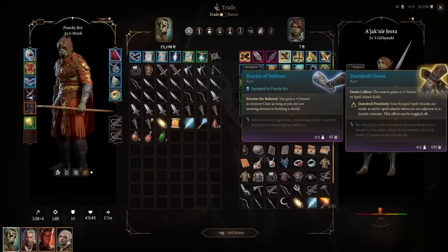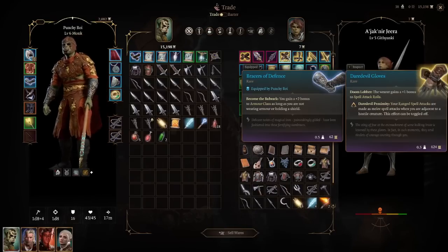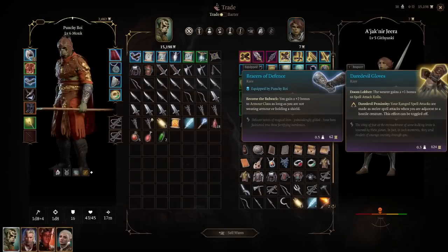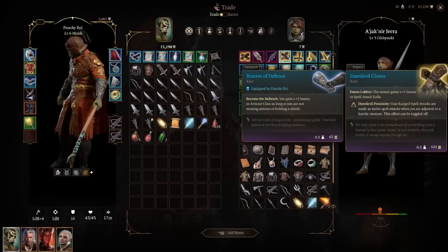The Daredevil Gloves give a +1 bonus to spell attack rolls, and your ranged spell attacks are made as melee spell attacks when adjacent to a hostile creature. Normally if a target is too close, ranged attacks or cantrips suffer disadvantage due to the threatening status. These gloves remove that disadvantage so you can attack normally without wasting your action on Disengage. These are especially strong for Eldritch Blast warlocks or as a placeholder glove for any spellcaster.